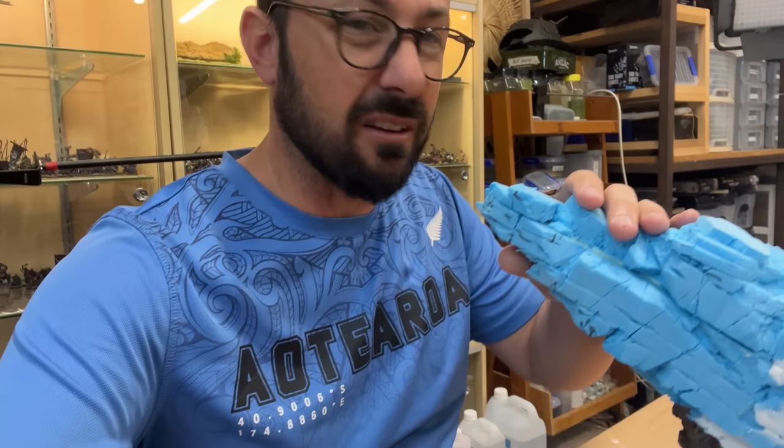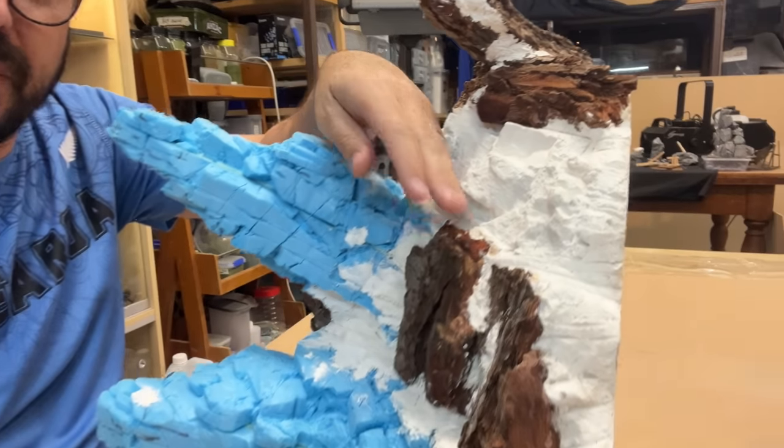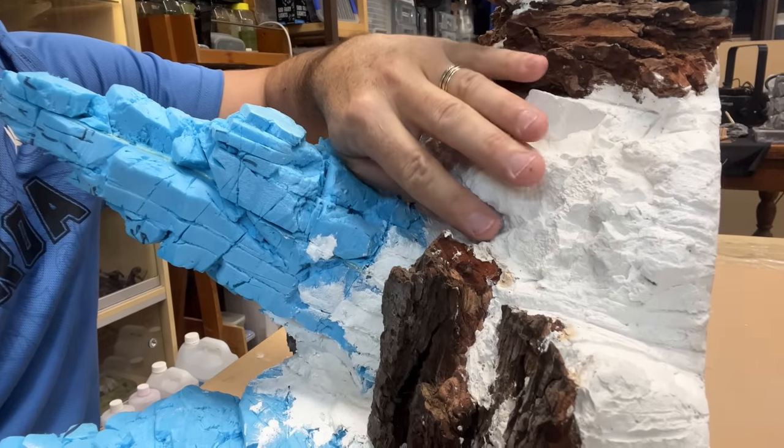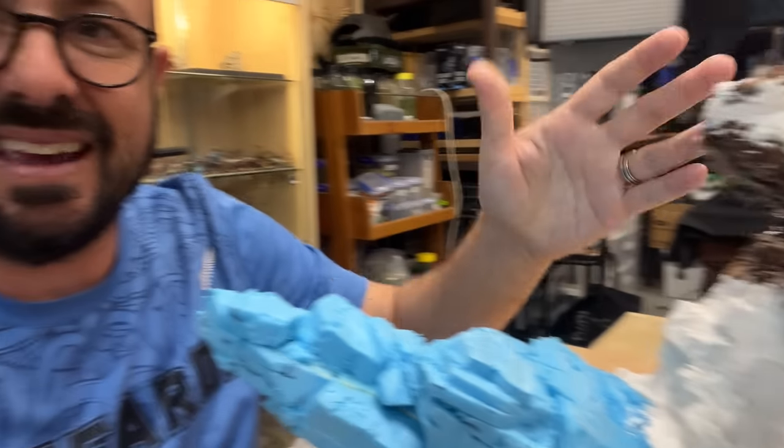So that's the rock carving and landform all complete. I've got the XPS foam combined with pine bark, the plaster cast rock mould, and then the Sculptomold to tie it all in together. So now, next step, start painting.